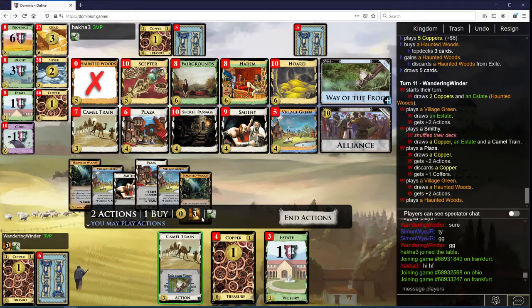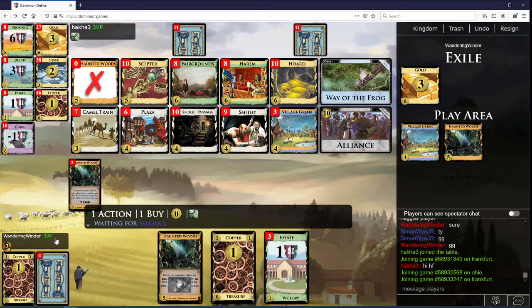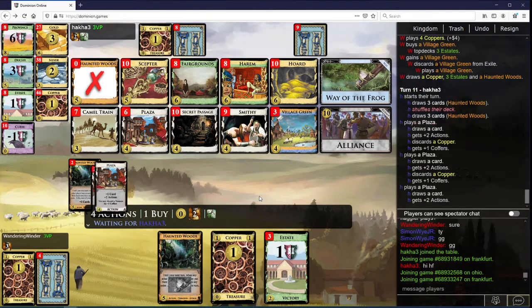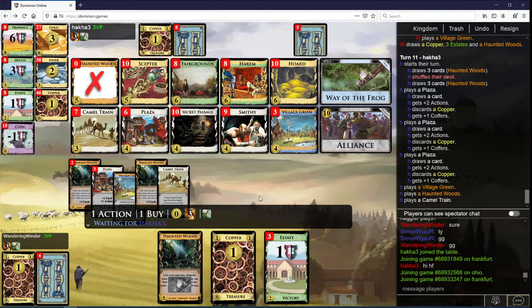I really wanted to get to that. I'm getting the deck where we want it. I wouldn't mind getting some more Smithies, but it's a bit tricky to do. I'm going to want to move towards Alliance pretty soon, I think.